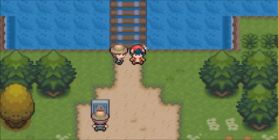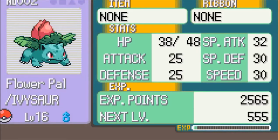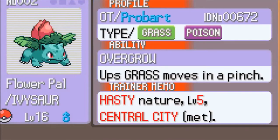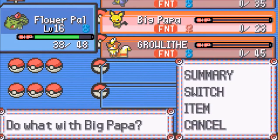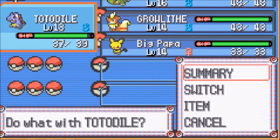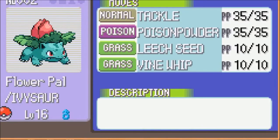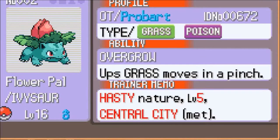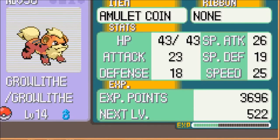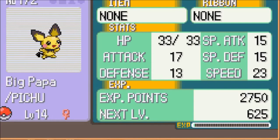Alright guys, our Bulbasaur just evolved into Ivysaur — let's check him out real quick. He didn't learn any new moves or anything, he's still pretty much the same. I've got a lot of work to do with Pichu. So: Totodile with Scratch, Leer, Rage, Water Gun. Ivysaur with Tackle, Poison Powder, Leech Seed, Vine Whip. Growlithe with Bite, Roar, Ember, and Leer. And Big Papa Pichu rocking Thundershock, Sweet Kiss, Tail Whip, and Thunder Wave.